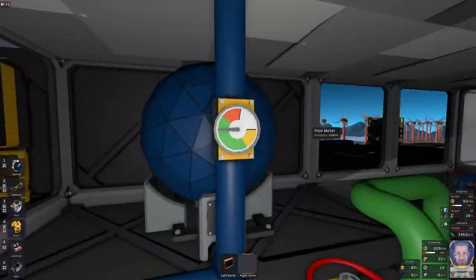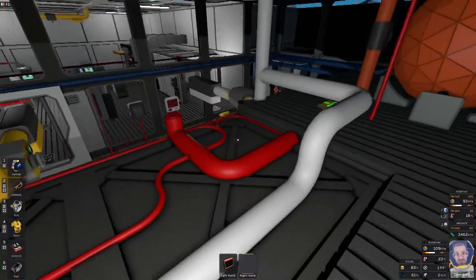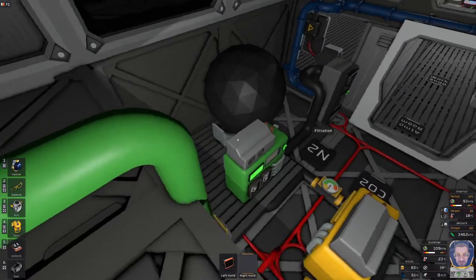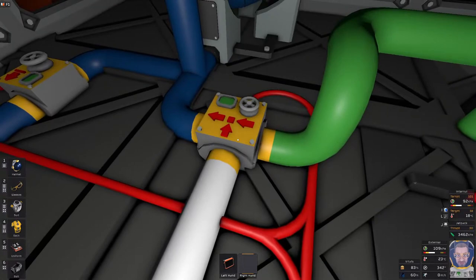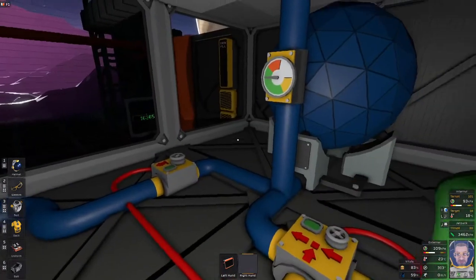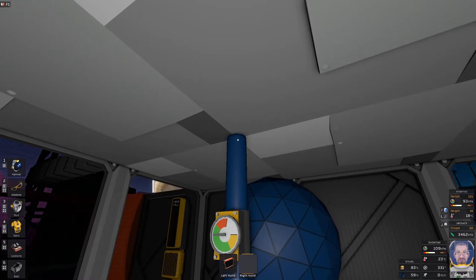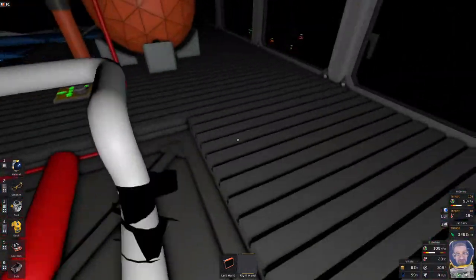The advantage to color coding: up here we have our atmosphere tank, which is a mix of gas used to pressurize buildings — it's also been warmed up through other processes. The nitrogen, which is the green pipe, comes into the gas mixer, and the white pipe is oxygen. Blue is the atmosphere mix, so everyone knows at a glance what the pipes do. If someone needs to access atmosphere, they can tap off the insulated blue pipe and run it to whatever building they need.